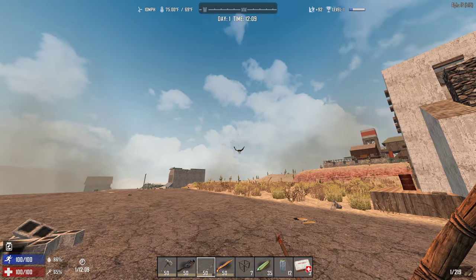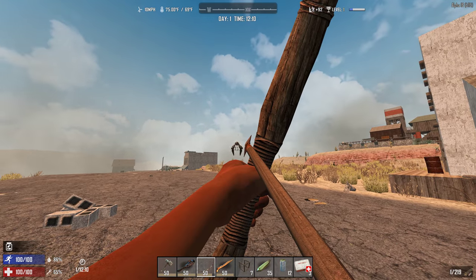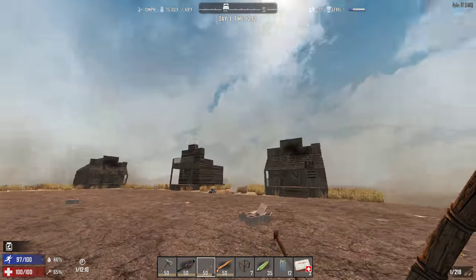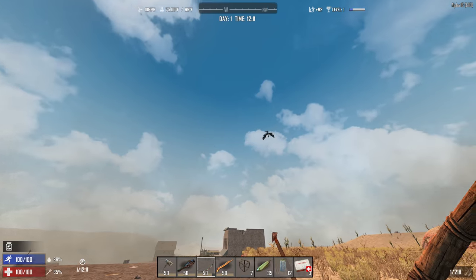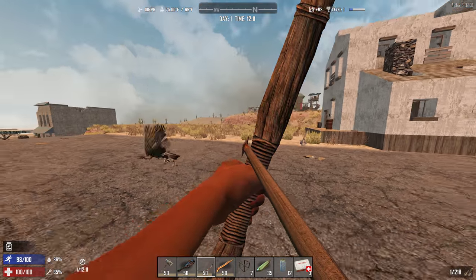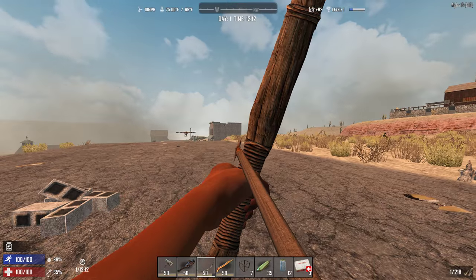If he does do the dodge, I usually recommend running forward. When you're doing a vertical approach from above, it's a lot easier. He's going to just switch to the side.